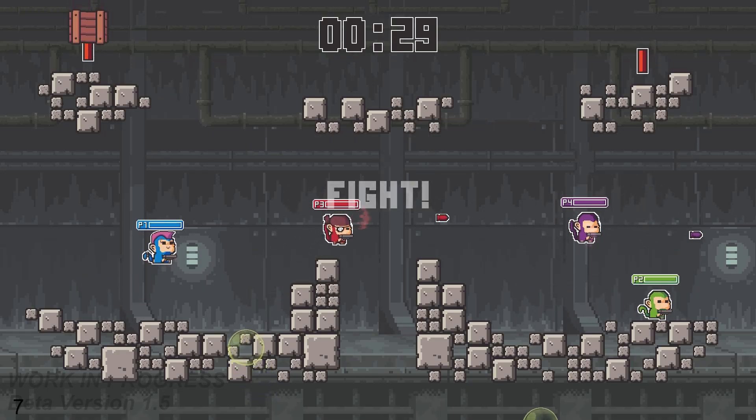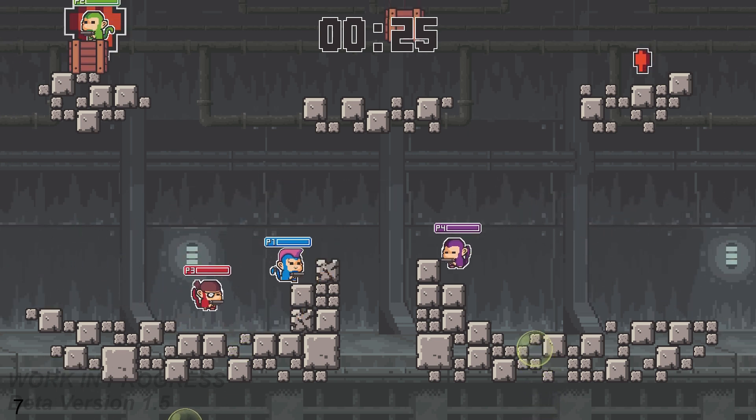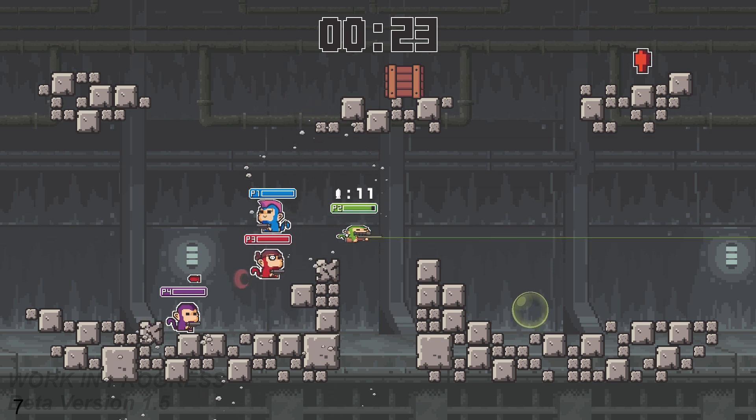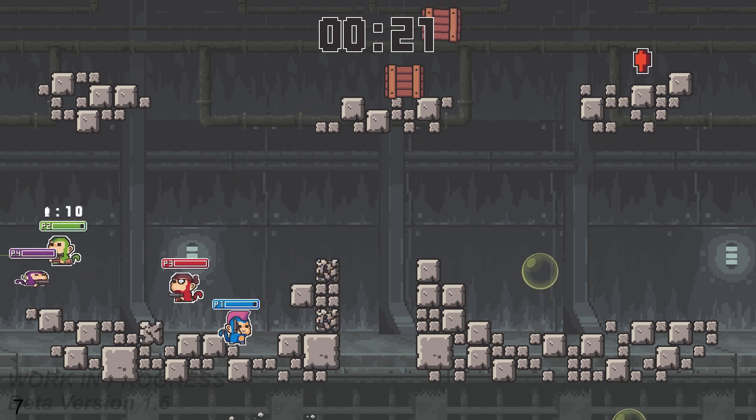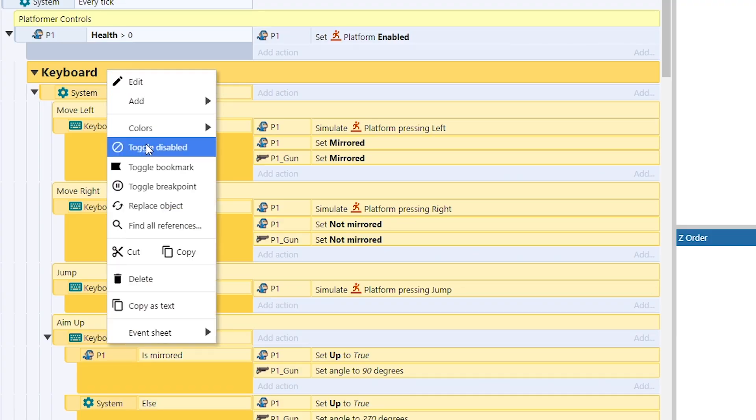But I did have requests in the alpha to allow one player to use the keyboard. And little secret — it was supposed to be possible. But there was a bug with the way firing was handled and for some reason it didn't work right on keyboard, but it worked great if everyone had a controller. So me being the master programmer that I am... disabled the keyboard and called it fixed.